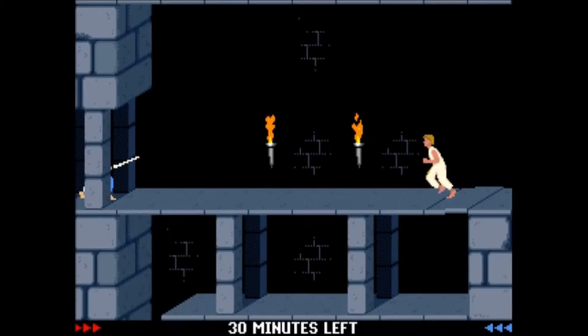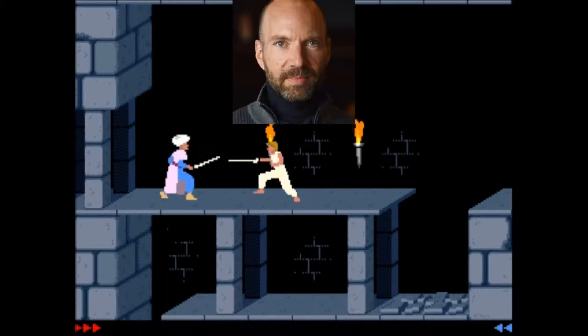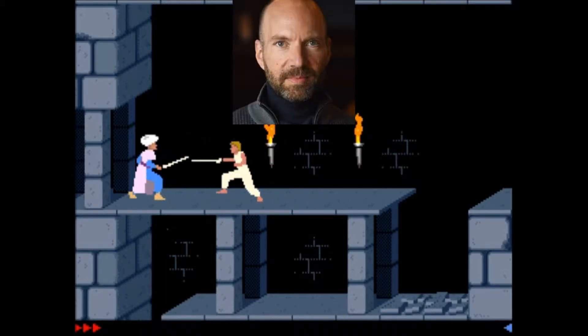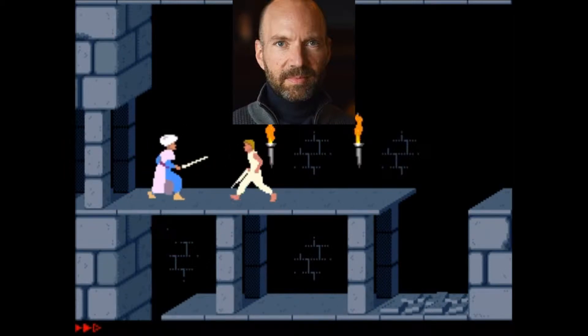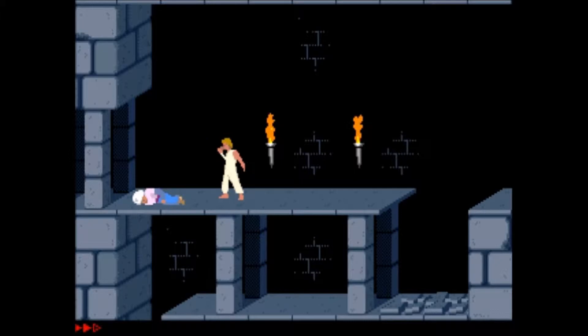In 1989, the world was introduced to a little game on the Apple II called Prince of Persia. Created by Jordan Mechner, the game used rotoscoping — that is, taking a source material and tracing over it — to create realistic animations, and followed the story of a prince's efforts to save a princess from an evil Jafar.